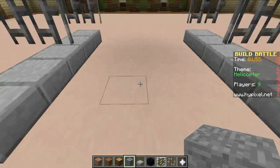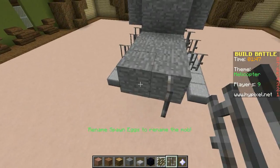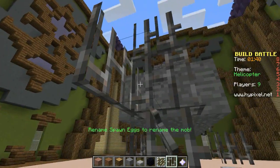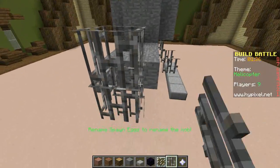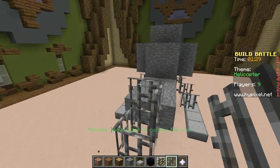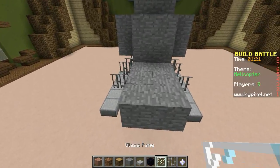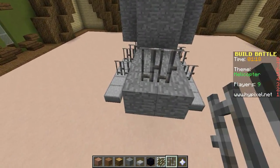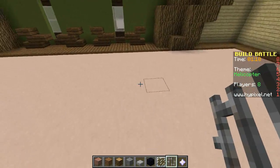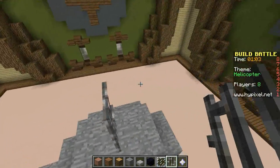We've got this, and now we need to do this — we're gonna put this out a little bit more. We're going to put, like, those back propellers that they have. Let's just replace this stone here and we'll put it here. Okay, there we go. And now we just need that big propeller on the top, which I'm going to make out of iron bars and obsidian. So we'll just put this here.